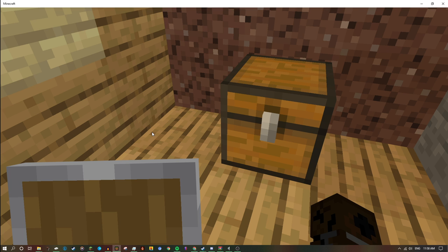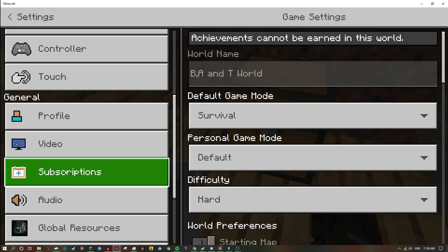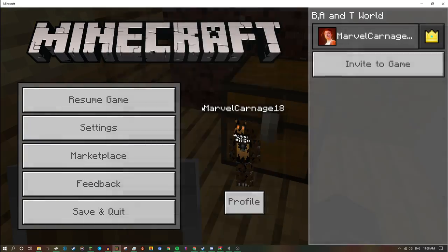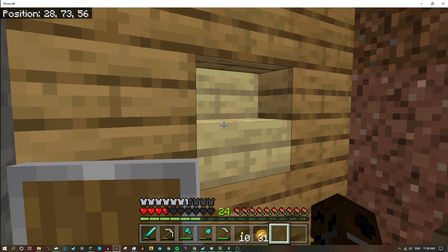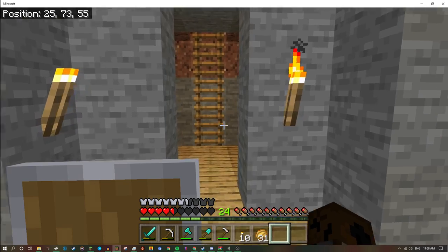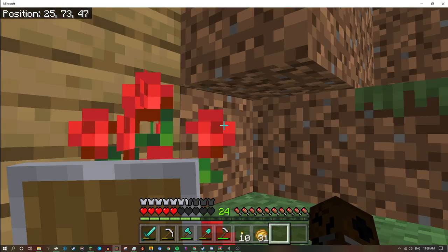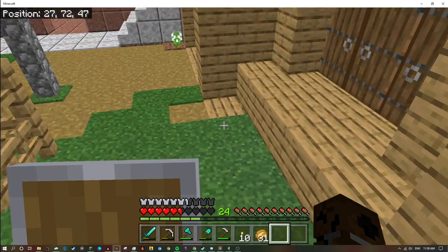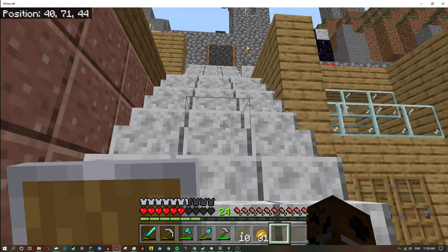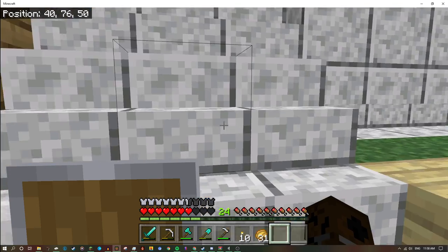I forgot to turn on the sound — that's not good, just bear with me. A suggestion for Tristan is he should have more storage. He has a little rose here which is nice, and a little stairway with fences which is pretty cool. I hear zombies, I don't know where they're coming from.